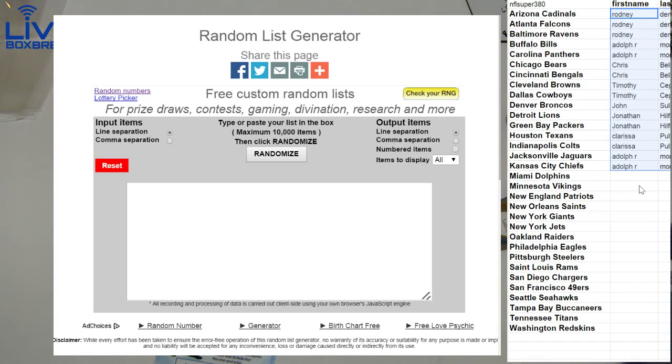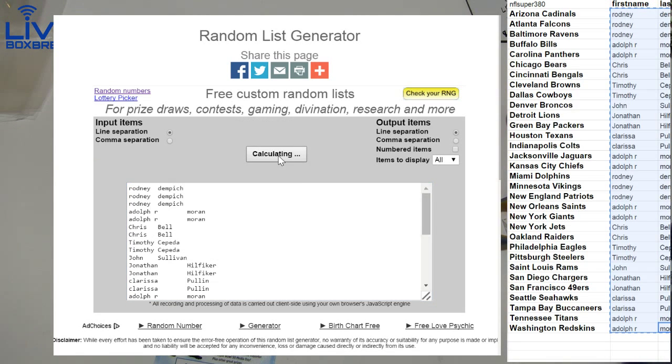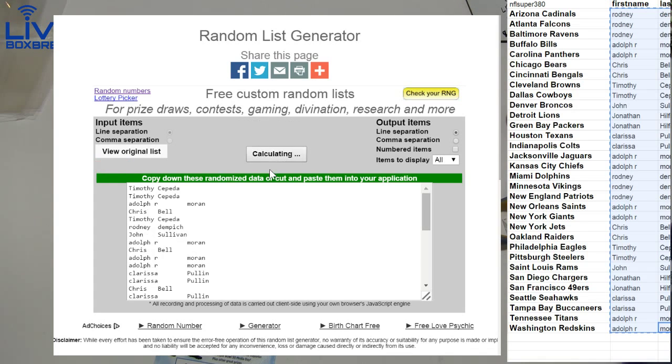The only 13s I got on there are good ones — Triple Threads, Playbook, Exquisite, NT — those are good ones. SP and Crown, not that great, but gotta have a couple lower ones in there. Alright guys, this is 498, 99 is up.